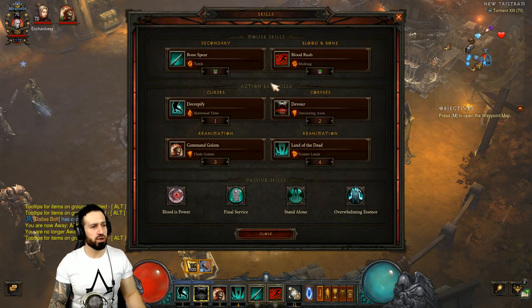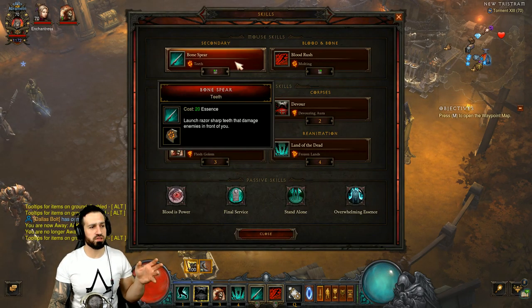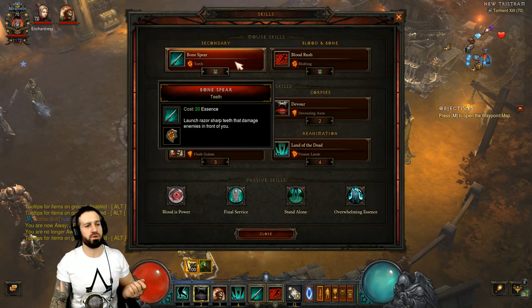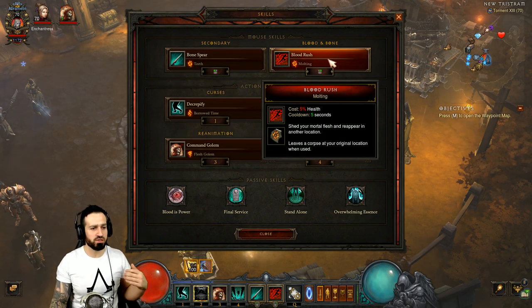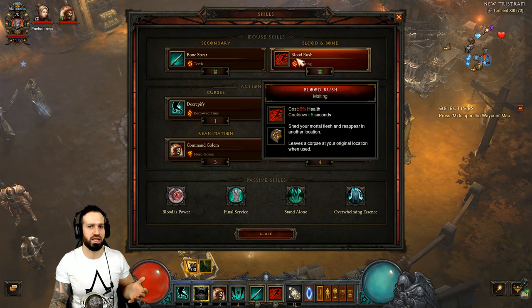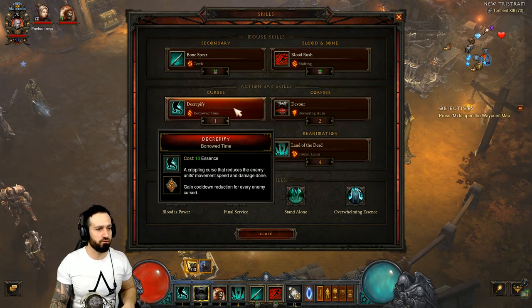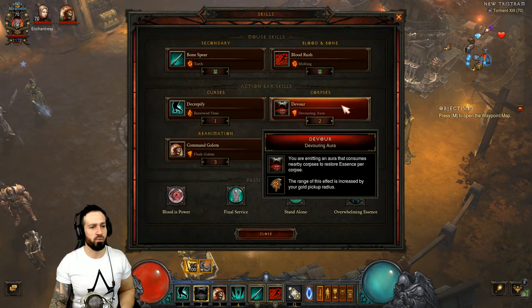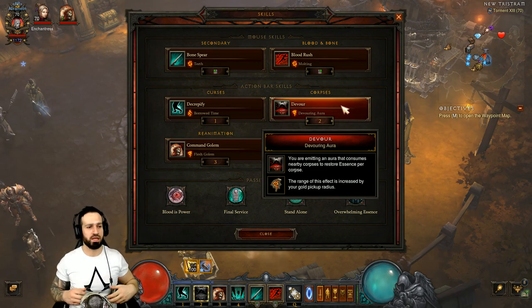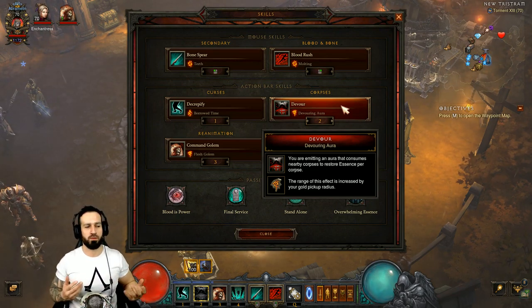Let us begin by looking at the skills. We are using Bone Spear with Teeth. With Teeth you get more projectiles, so we're going to damage and kill more enemies in front of us. Blood Rush with Molting — Molting is useful to produce one corpse because we need corpses. But once we get started there ain't going to be no shortage of corpses. Decrepify with Borrowed Time. We're using Devour — make sure you have the Devouring Aura rune. That devours everything within the aura around the Necromancer, super handy, we don't have to worry about pressing any buttons.